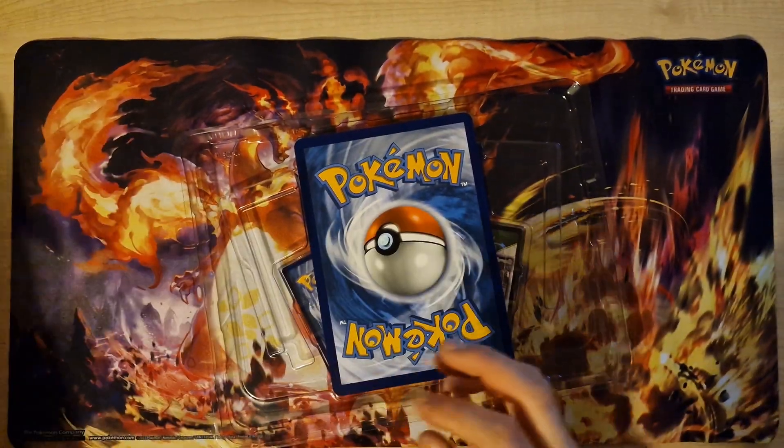Next pack: Scyther, Trainer, Golbat, Clefairy, Nidorina. The last card is Moltres Holo.